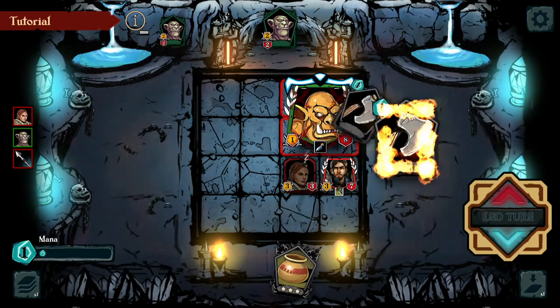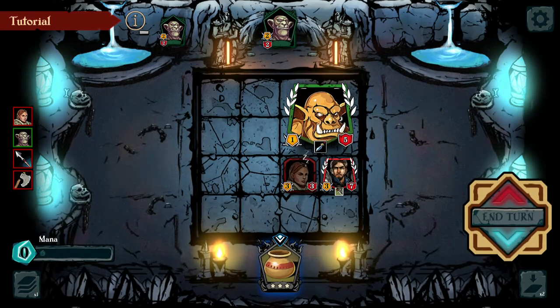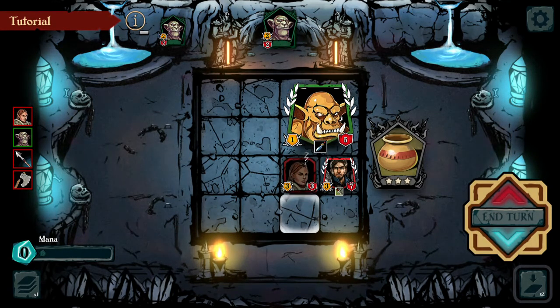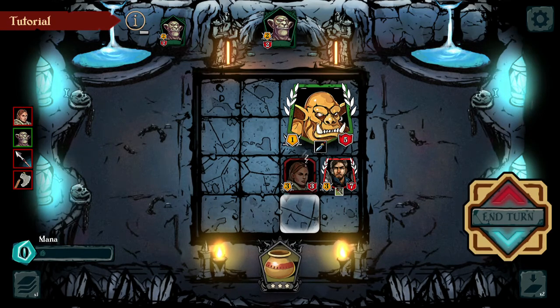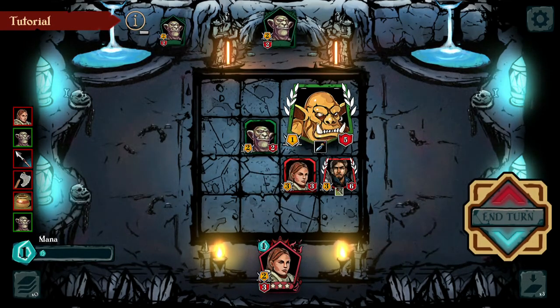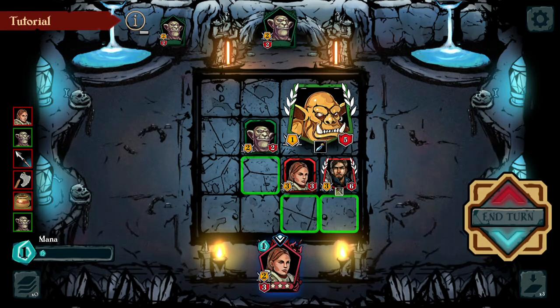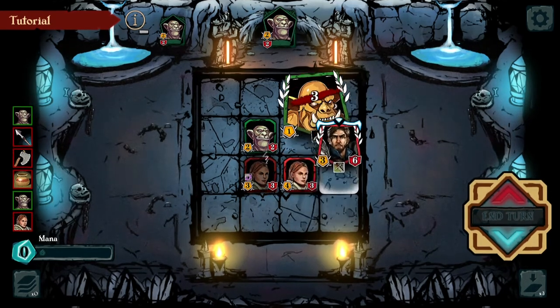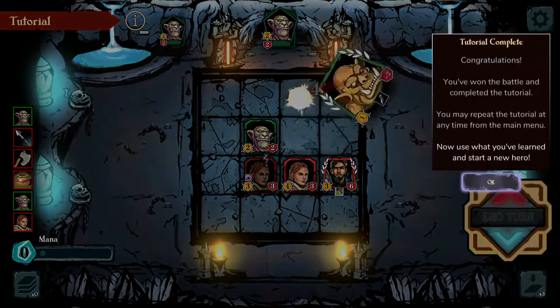Let's go ahead and attack directly. I can't really see what this is — it's not highlighting for me at the moment. In a standard game, not in tutorial, you'll have the ability to hover over a card to see its statistics and moves and things like that. At the moment it's not letting me do that. Tutorial complete — congrats, you've won the battle and completed the tutorial. You may repeat the tutorial at any time from the main menu.